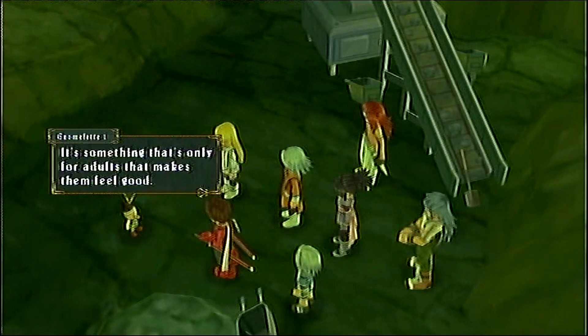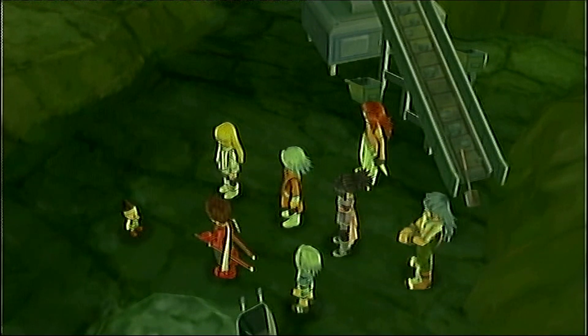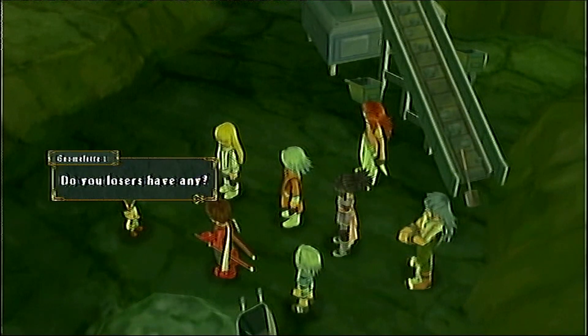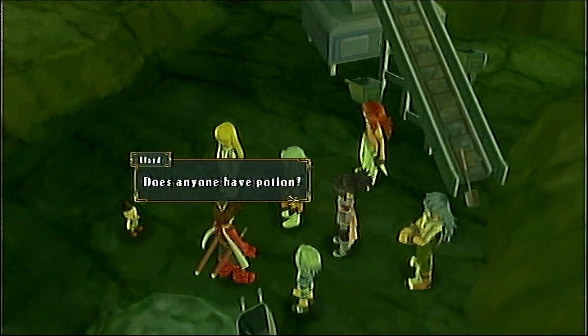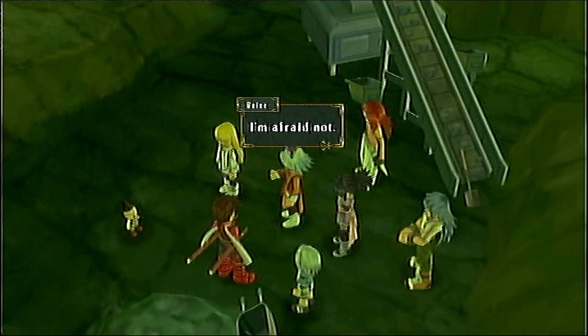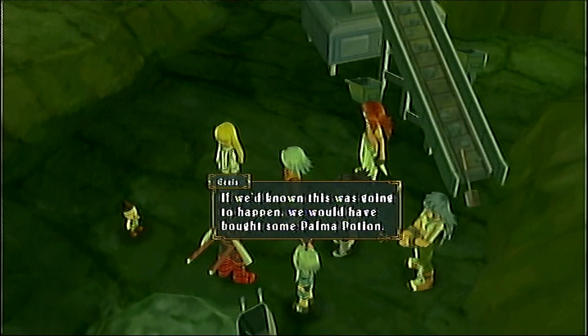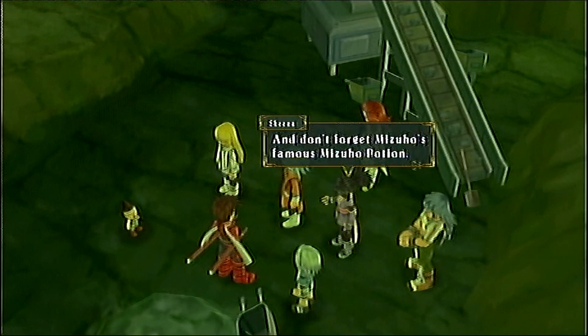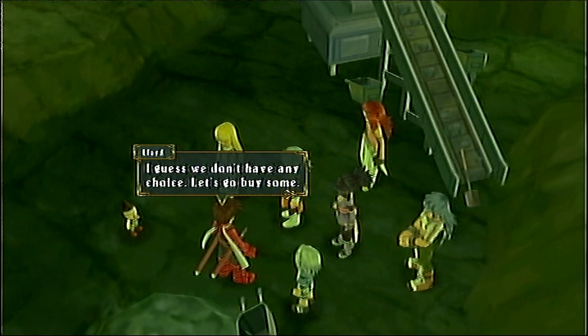Don't you drink it? That's what usually happens. I thought he would want alcohol, seemingly. But apparently he does have a potion. We can't do that about Palmacosta. There's a Flanoir potion and a Mizuho potion, apparently. Well, I'll leave that for later.